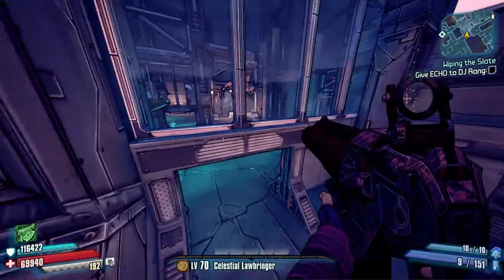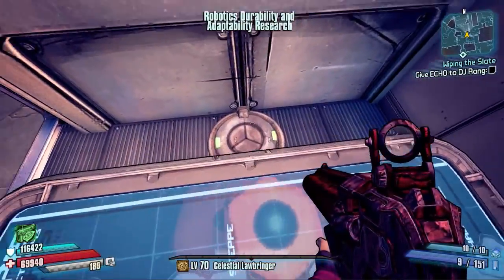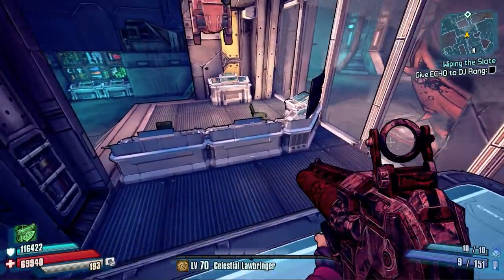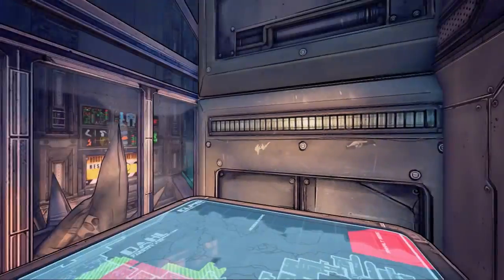The third pressure pad is very close - if you jump past the chests and down, head to the left through the door. Before you go through the door on the left, head to the right again. There are some control panels, like a big table with a map of the place. Right behind there, very well hidden - I didn't actually know that one was there - there is another pressure pad to slam down on. There's a map reference for that one too.